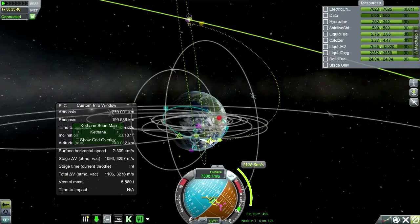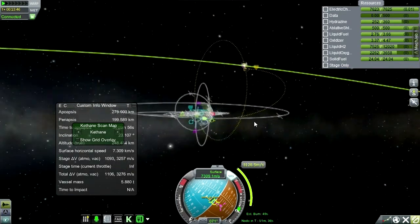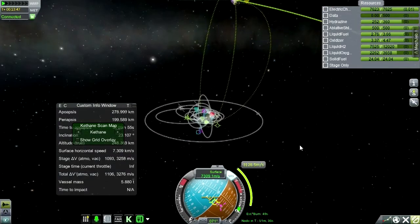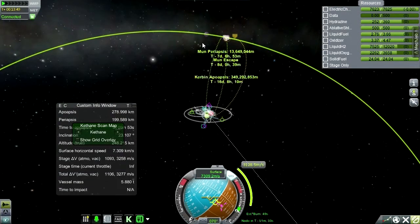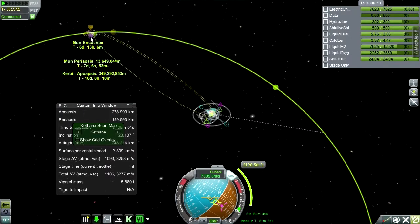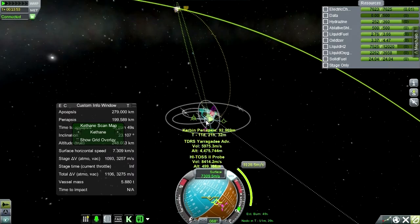We can use the RCS to fine-tune it. I'll configure for a Kerbin periapsis of 118 kilometers — that's not in the atmosphere, but RCS can handle that. Our moon periapsis is a little bit high. With the new maneuver node system we could use the scroll wheel to adjust this, but right now the scroll wheel just adjusts our zoom.